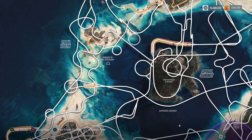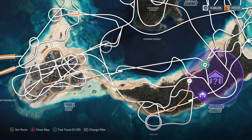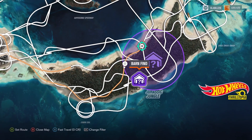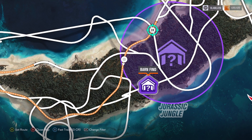What's up everyone. In this short video I'm going to be showing you where the barn find location is inside the Hot Wheels expansion of Forza Horizon 3. This barn can be found over in the Jurassic Jungle area and it will be hidden underneath one of the roads that's in the sky. In the next game clip I'm going to be starting over here on this orange road, so let's take a look at what's hidden inside.